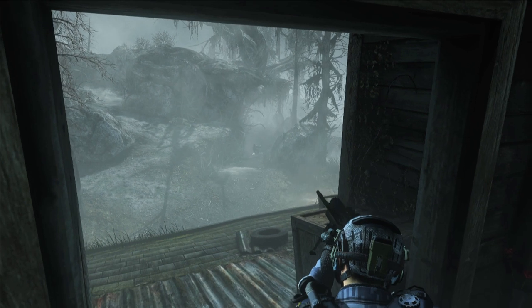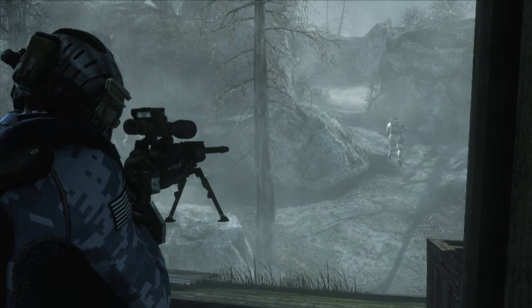It's broken up into three different areas. We have a tall grass area, we have cabins in the woods. If you really want to dominate, you can hold down the barn, get up in the upper window, and you can actually look out both sides and pick people off.